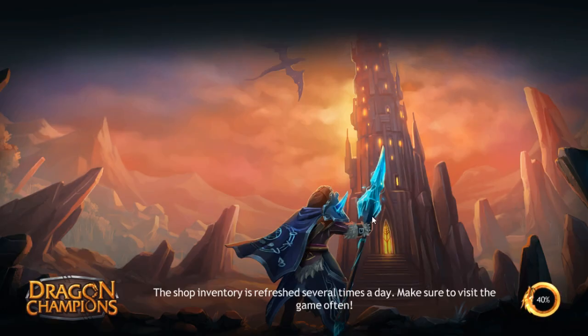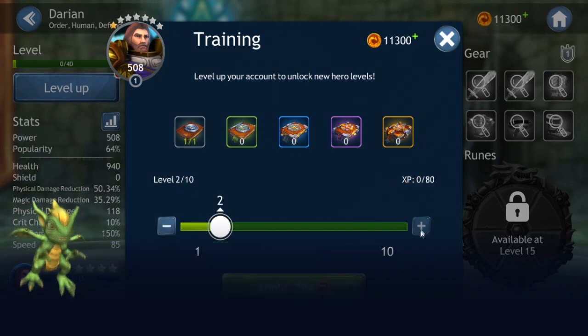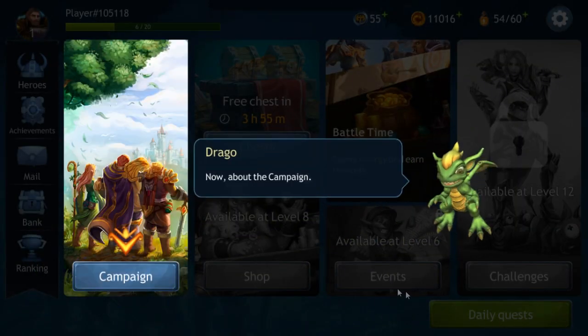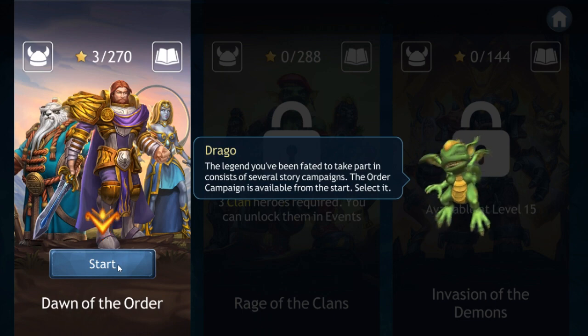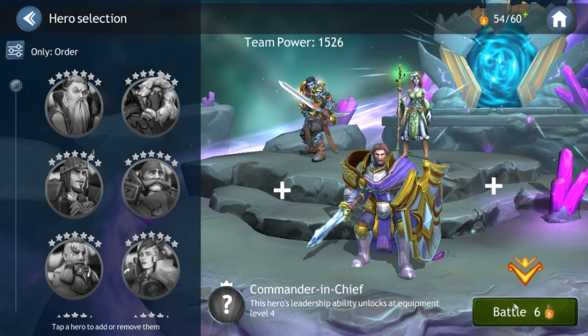Okay, so they've got HP, XP tomes — most games have little XP potions and tomes. It's weird that it costs gold though. I thought we'd gotten out of the whole XP potions and XP tomes costing gold to level up characters — at least most games have gotten out of that.